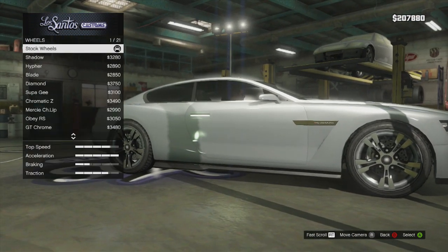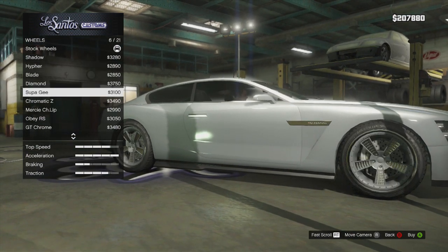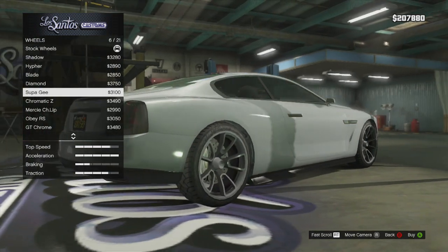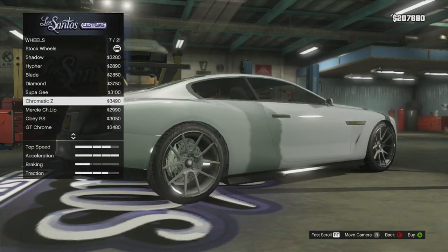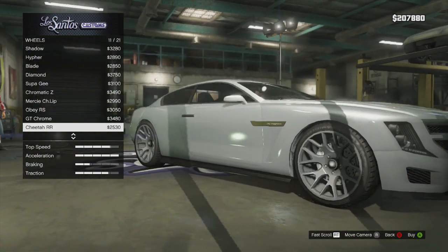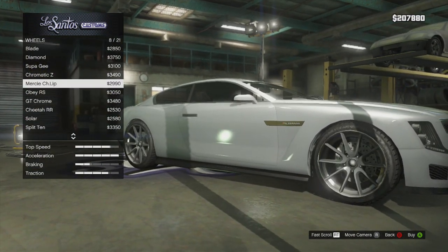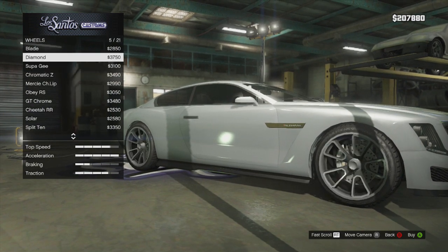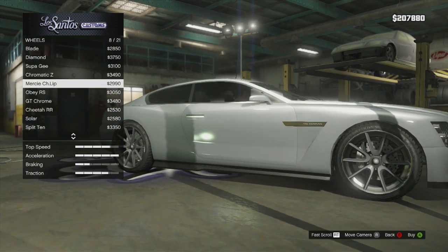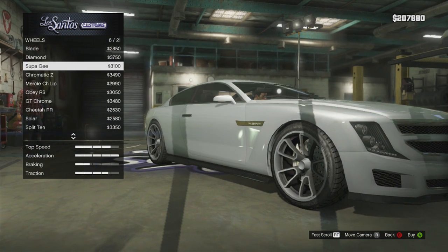Now for the wheels — this is where it gets fun because I'm wanting something with a little bit of concave to it, not too much, but we'll see. Those look pretty nice, I'm not gonna lie — those look sweet. Those do as well. I'm really really liking these, but these look really sweet too. I'm actually going to go with these — I think these look legit.